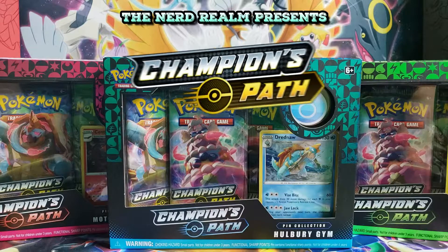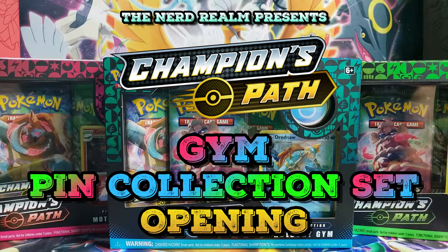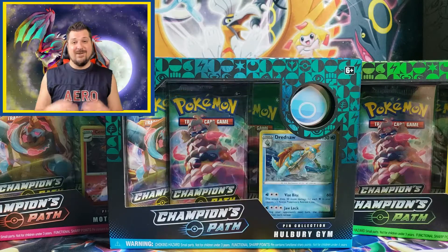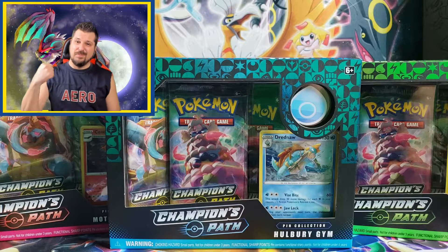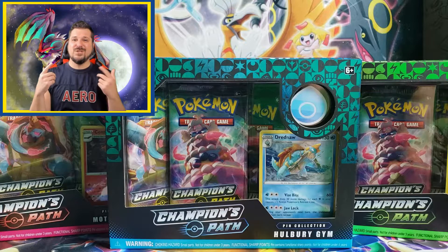Alright everyone, as you can see I have the Champions Path Pokemon gem pin collection set featuring Hullberry gem, Turffield gem, and Motostoke gem. I just gotta say I am loving the colors of these boxes — the metallics look incredible, the metallic blue, metallic green, and metallic pinkish red. Part of me doesn't even want to open them up, but we can't do that. We got some cards to find, so let's beat these gems, claim their badges, and do some Charizard hunting.